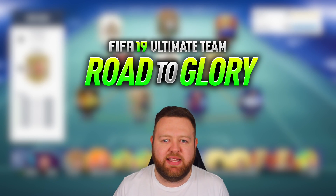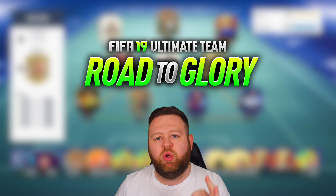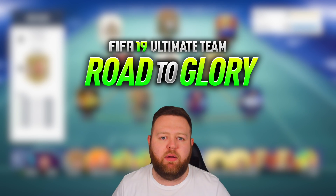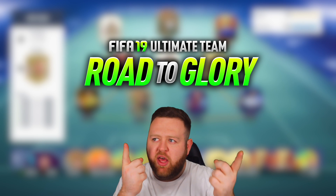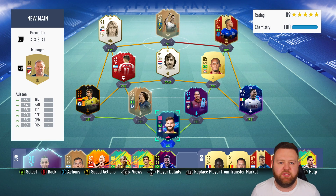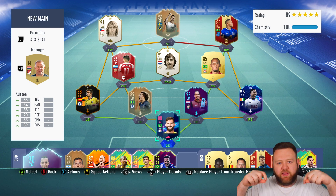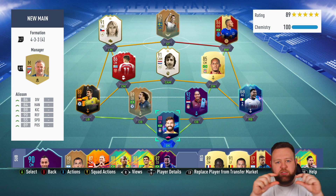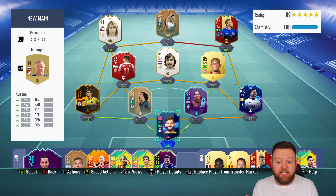Hey, what's up guys? How you doing? It is Lasty here. Welcome to a new episode of the FIFA 19 Ultimate Team Road to Glory. Today's episode is powered by my sponsor Elgato Gaming and the HD60S capture card, the brand new key lights and the green screen I'm using to immerse myself into today's video. If you're looking to up your content creation game, I definitely recommend these products. You can find them down below in the description to my Elgato profile page.